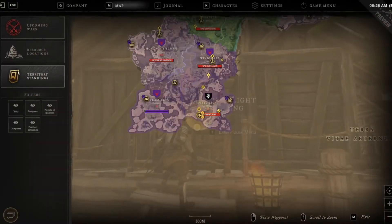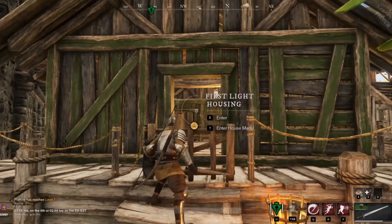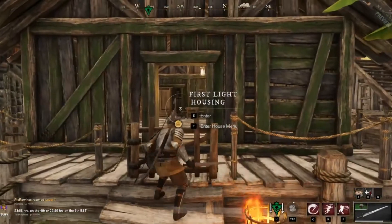First up, in order to buy a house, you need to have at least rank 15 in the territory that you want to purchase a home in. You'll also need level 20 to buy your first house, level 40 to buy your second, and level 60 to buy your third house.